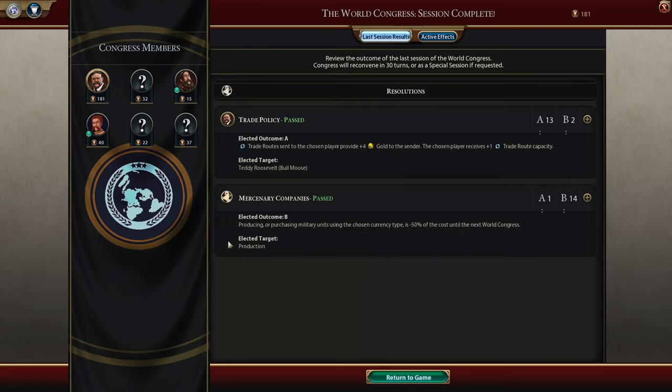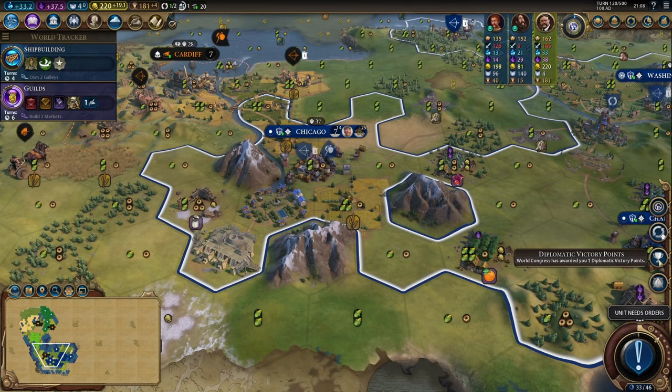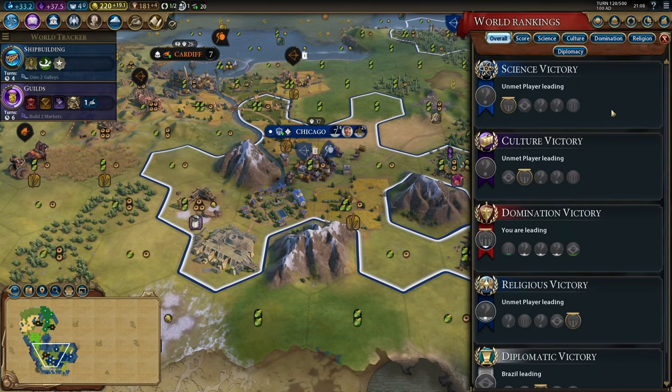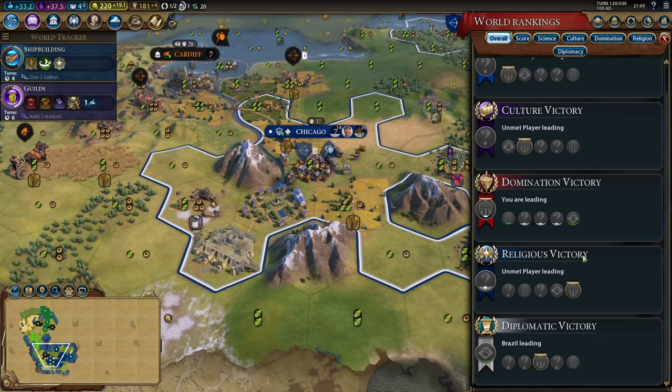I did not win mercenary companies. You can also check the active effects — what resolutions are still in effect. Now we notice in the notifications that we've been awarded one diplomatic victory point. Back up in our world rankings, it's time to discuss how you actually win the game. In a diplomatic victory, whenever you get 20 diplomatic points, you win. That requires winning certain resolutions in the World Congress, and there are some wonders and other things you can do to earn diplomatic points.